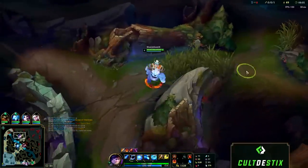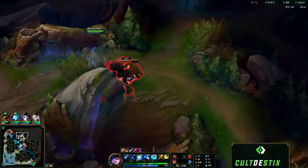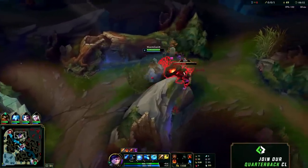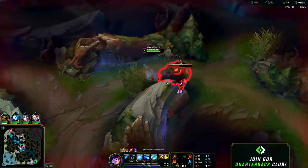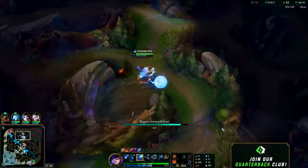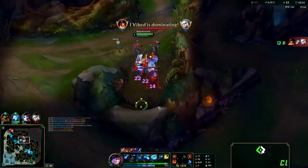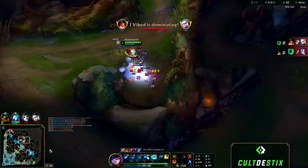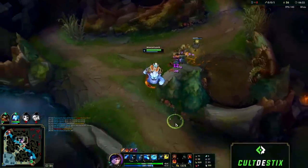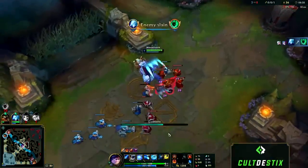One of the best parts about Nunu as a tank jungler is he can counter jungle super effectively. He has massive single target clear and secure ability with his Q plus smite combo. In this case I see Amumu's bot lane and there was no way I could get there fast enough, so I made a reasonable trade — taking these camps since I couldn't get to bot lane anyway. I toss a snowball into the raptor camp, clear it pretty fast, and give myself a solid gold and XP advantage over Amumu rather than recalling and getting absolutely nothing.